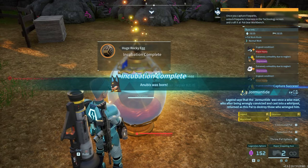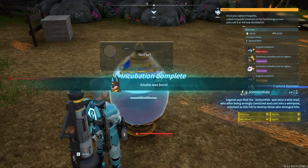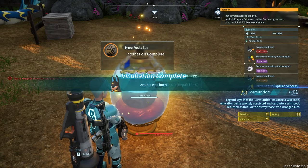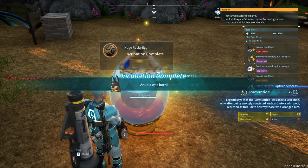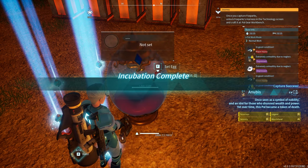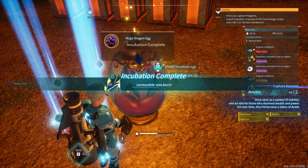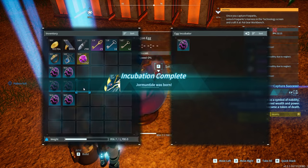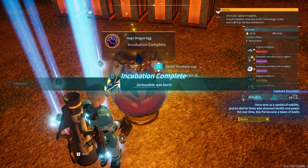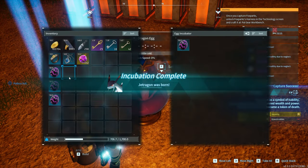Come on, give me some good Anubises. I'm really lacking in my Anubis game right now. I'm seeing plenty of good Jormantides, but I need more Anubises please. Give me some good Egypt boys. After this, another really big job of mine is going to be going through all of these, making sure to favorite all of the ones that are perfect, naming them, and then taking all the bad ones and condensing them into the good ones.